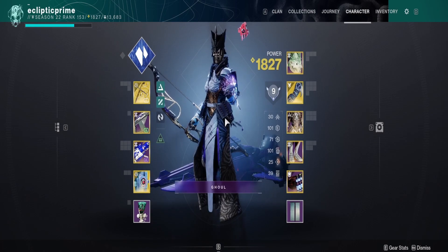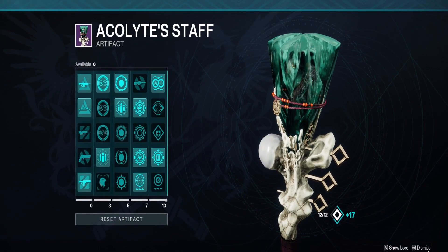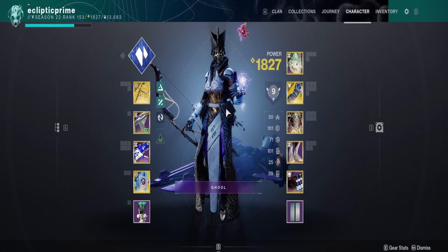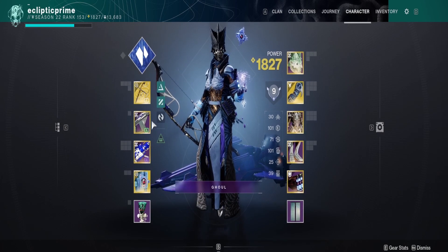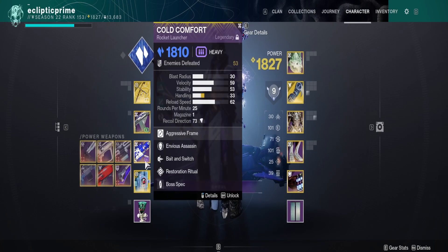Verglas Curve will be our bread and butter here with anti-barrier from our artifact, which is nice to have. If you're killing a Barrier and it's not fully frozen, you can always use your bow to take care of the Barrier and break the shield. It won't do the most damage compared to a Wish-Ender, but it does pretty well. Fusion Rifle to take care of Unstoppables, and a Rocket for big damage when needed.